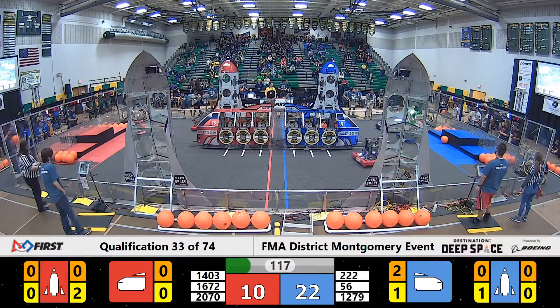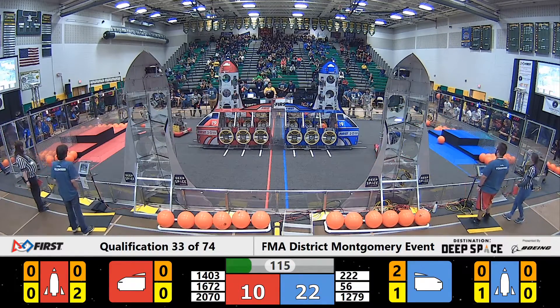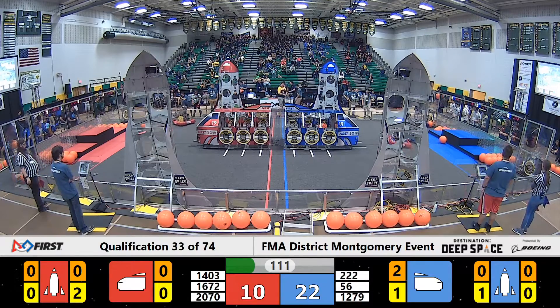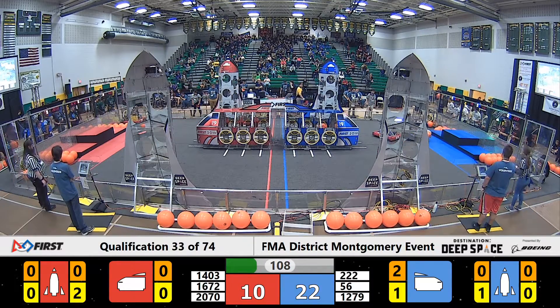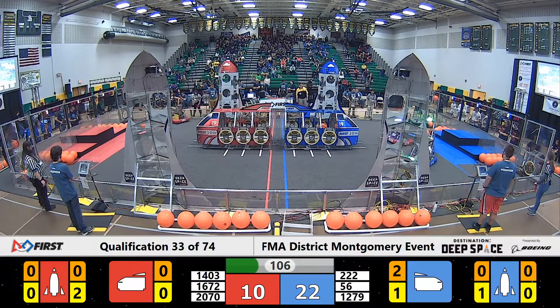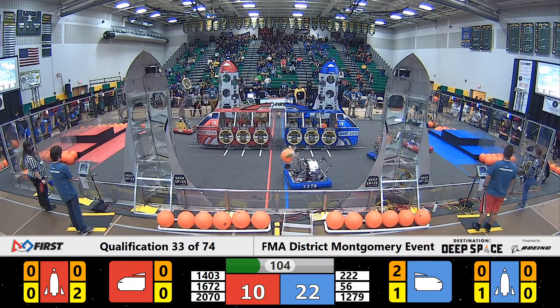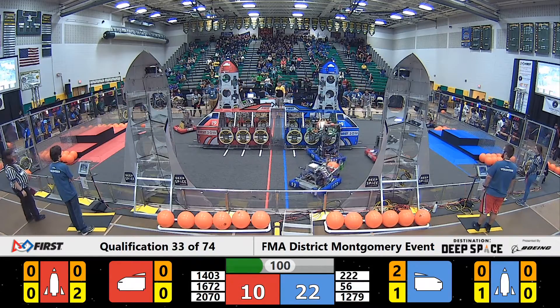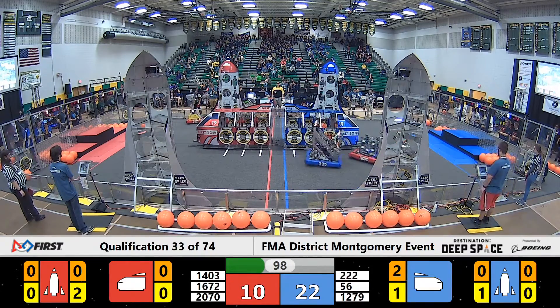Team 56, Roby, heading back to the Alliance Station to pick up some cargo. 2-2-2, the Tigertrons, maneuvering around the Royals — that's 2070 — heading over to the near side of the Blue Alliance cargo ship.